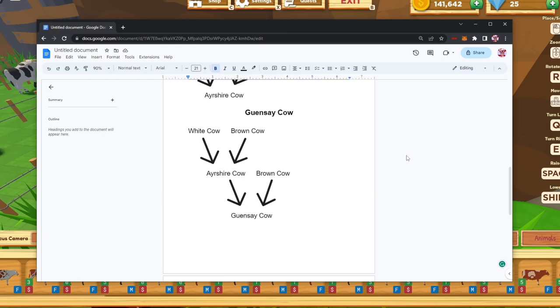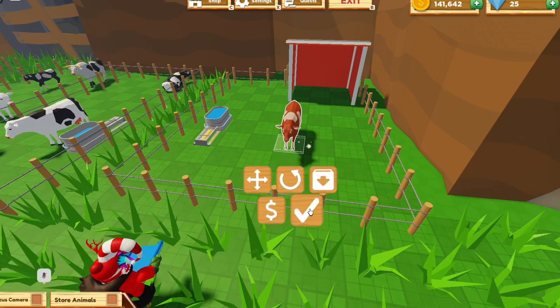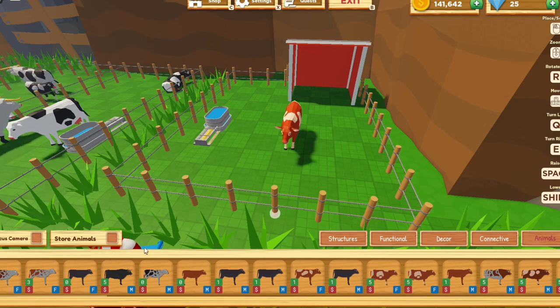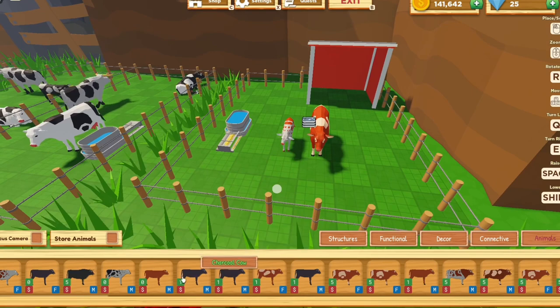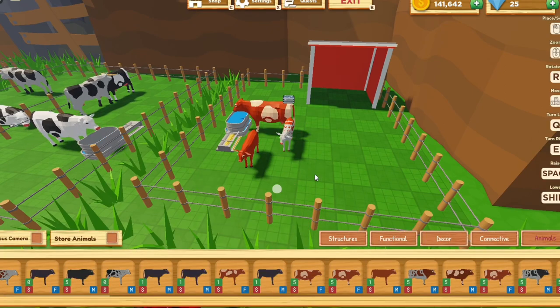For the Guernsey cow, all you need is an Ayrshire cow and a brown cow together. To make the Ayrshire cow you need a white cow and a brown cow — this step is just showing you how to get the Ayrshire. But to get the Guernsey, you need an Ayrshire cow and a brown cow, and that will give you a Guernsey cow. This is the Guernsey cow right here — you need an Ayrshire cow and a brown cow.